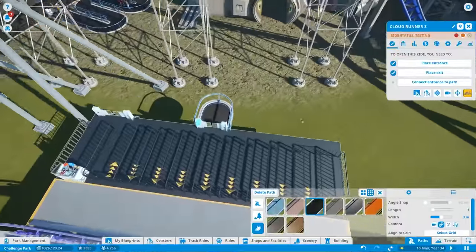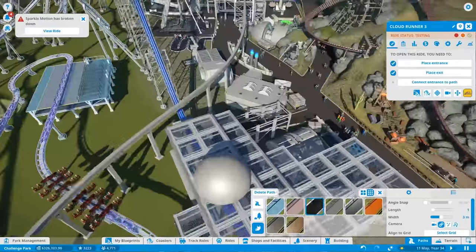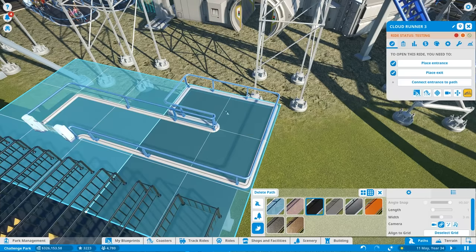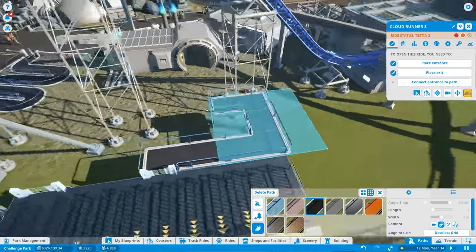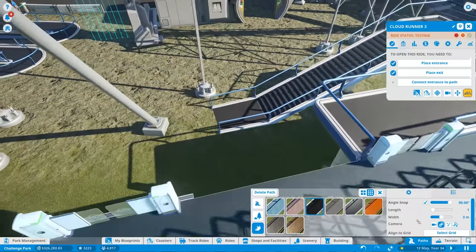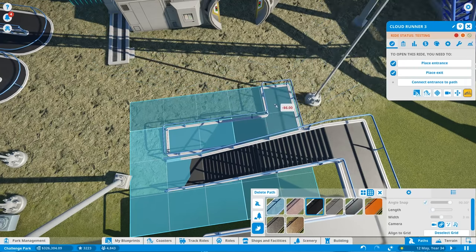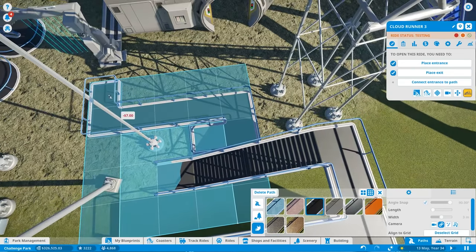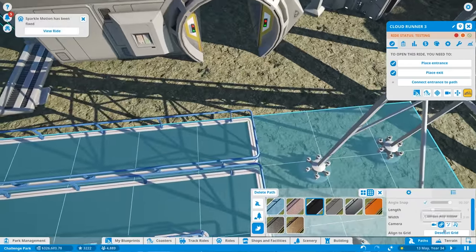All right, so then connect the entrance to the path. Should be this guy here. And I'm thinking, what do we do over here? Oh yeah, do we want a fast pass on the ride as well? Maybe — I don't know how popular this will be though. That's always the real question: is this actually going to be a popular ride, or are people going to hate it? I need to make sure we absolutely leave enough room for the fast pass, because that's always a little tricky to get in. Let's get this down to the ground. Unfortunately, it has removed that support, but I think that's okay. For some reason it does not want to connect there, but whatever.